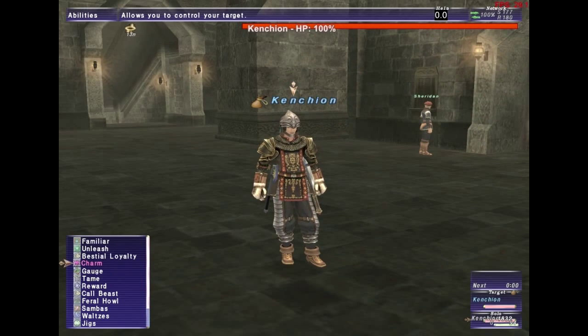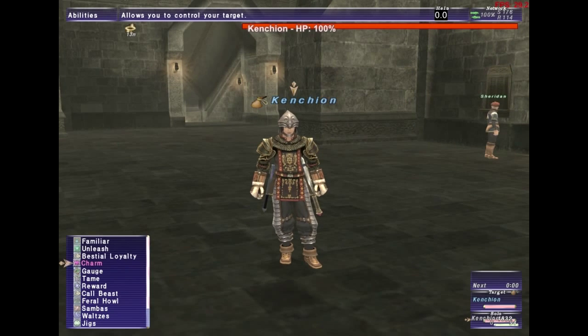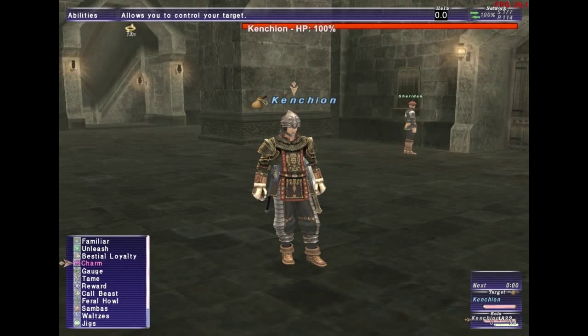Charm is pretty much obsolete now. They made charm obsolete when Abyssea first came out. You can apply it in some areas like Seekers of Adoulin, but the monsters there — you're better off just using a jug pet.